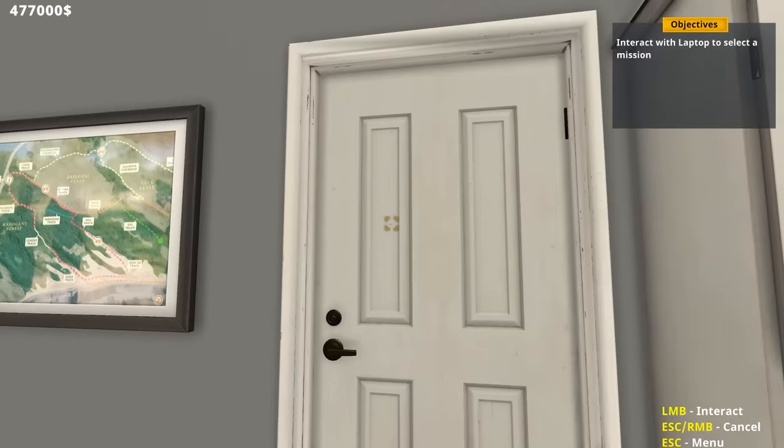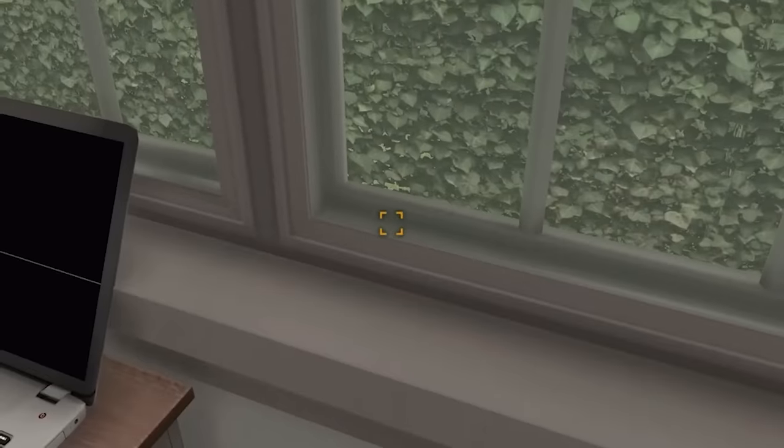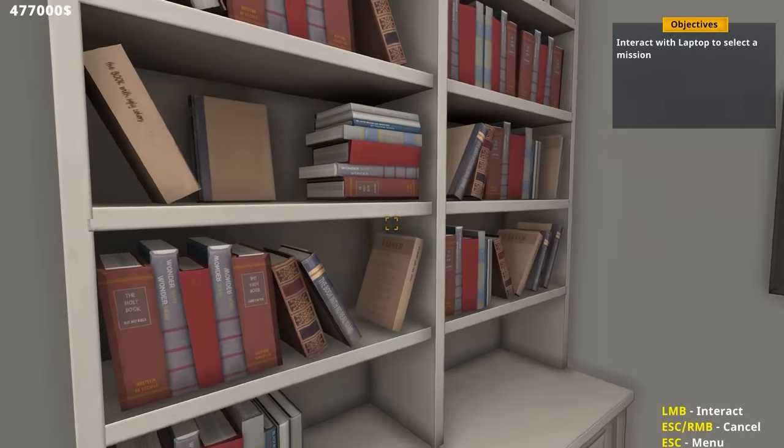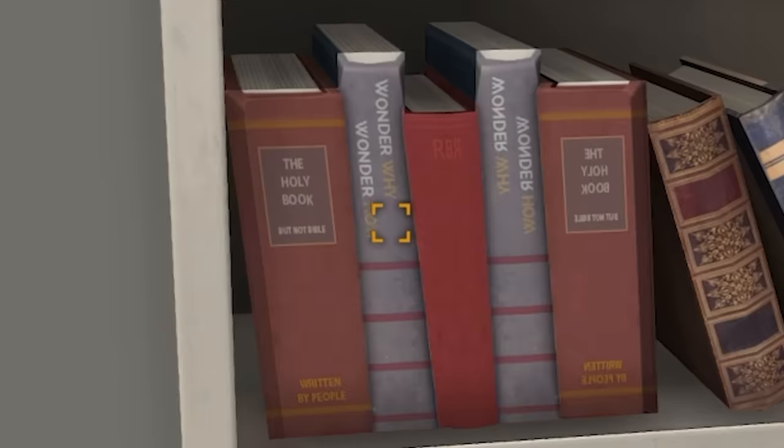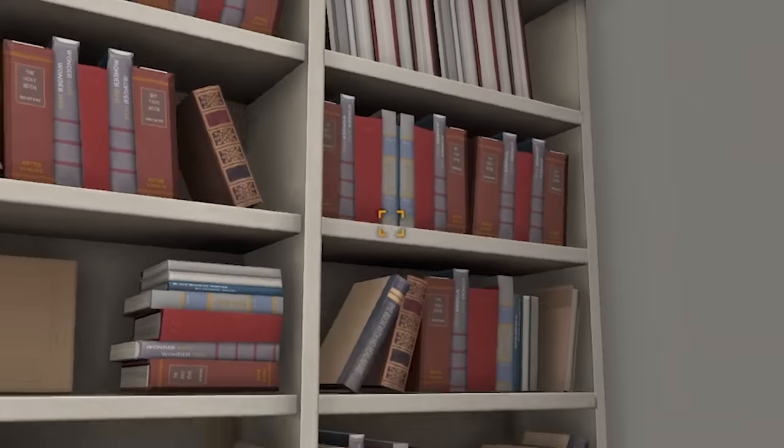Can we escape? The door is locked and out the window there's a hedge - it's not actually a hedge, it's just a sheet of texture. Love it. I also love how many copies of 'Wonder Why Wonder How' and its mirrored cousin there are in this bookshelf.